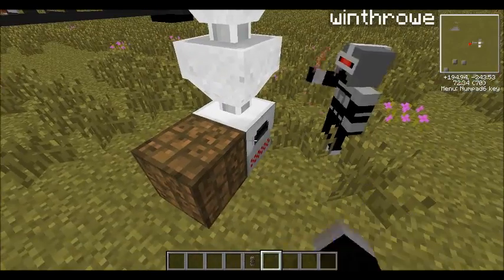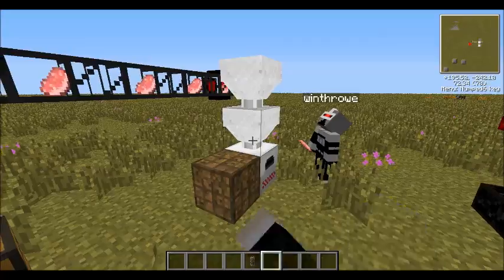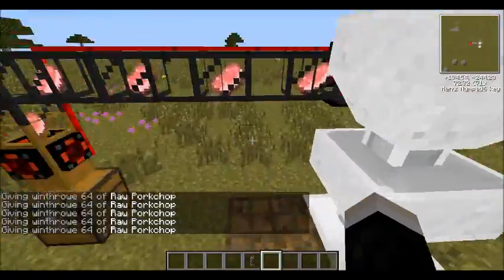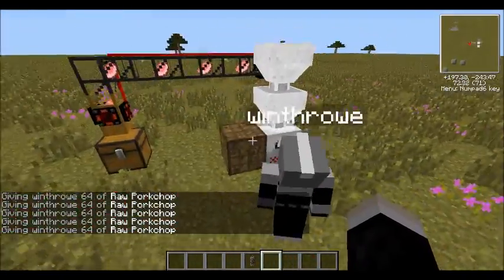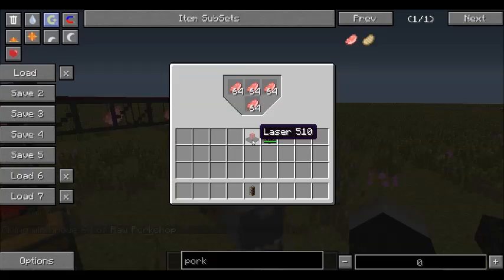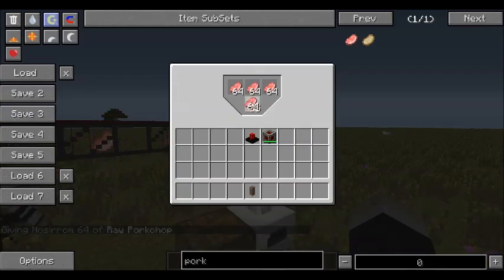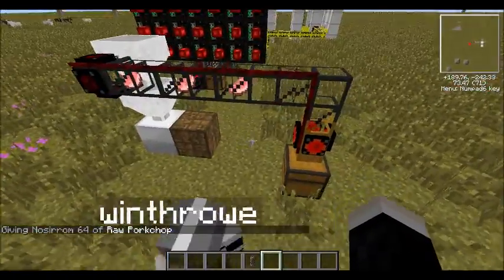And now let's add some extra pork to the system to fill up all the hoppers. Now there's something in all of the inventory slots of that hopper. You can see the red pipe wire turns off and it's no longer sending items from the chest.